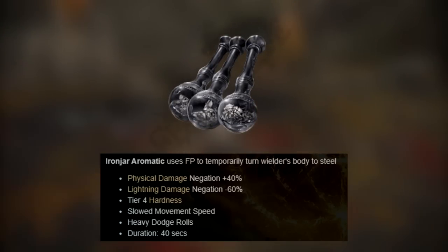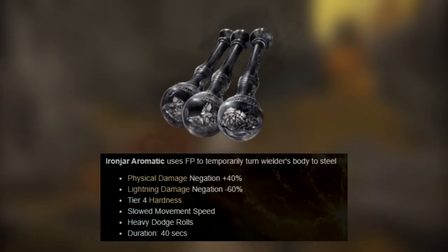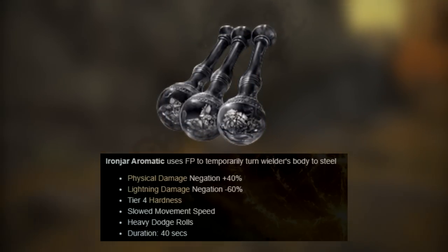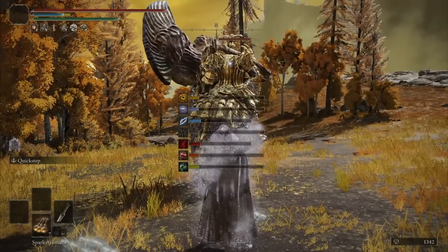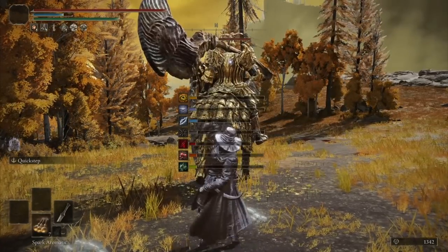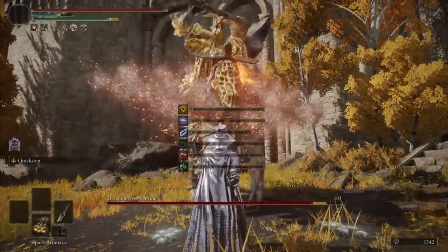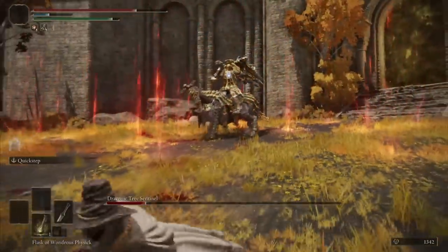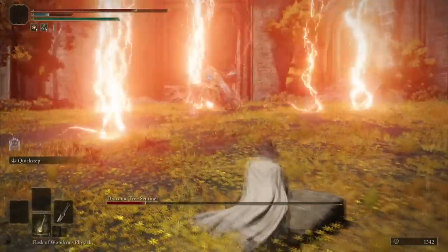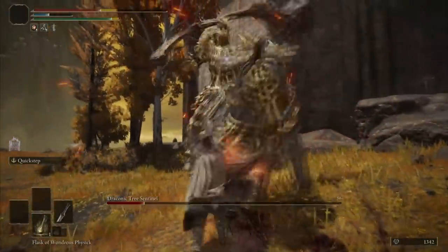For the next boss, I'm using the Iron Jar Aromatic, giving you massive poise health, physical damage negation, and heavy dodge roll for 40 seconds. I'm using this for the Draconic Tree Sentinel, which was probably the worst decision ever because it gives you minus 60% to lightning damage — but that's okay because he only uses lightning attacks in his second phase. Because I was at Leyndell and Tree Sentinel was the closest boss, here we are.